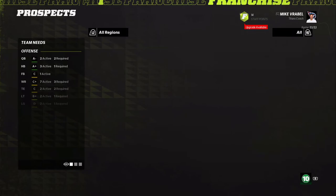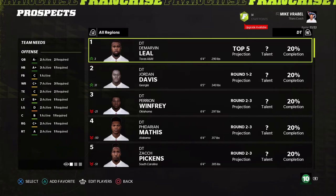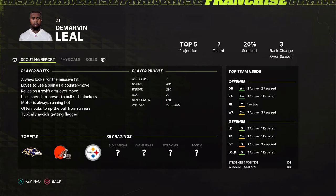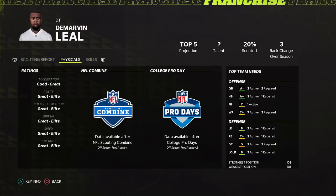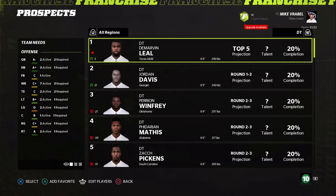Looking at defensive tackle prospects first. The top prospect has great to elite agility, great to elite change of direction, good to great acceleration — a very athletic interior lineman. His known skills show a C pursuit and C stamina, which isn't ideal. We put him on the watch list. Jordan Davis has similar traits with a B power moves and B stamina — also added to the watch list.